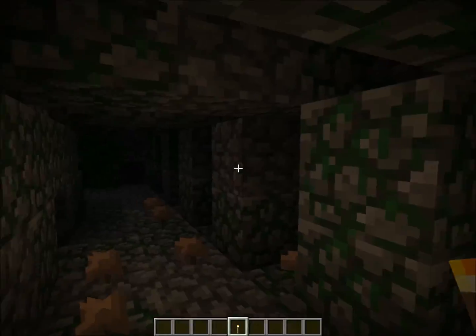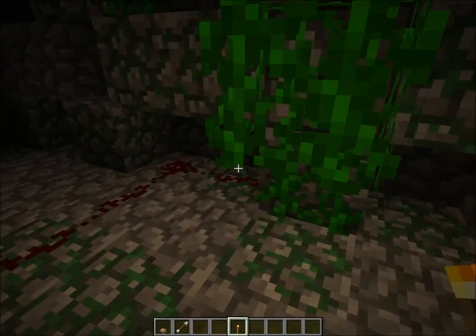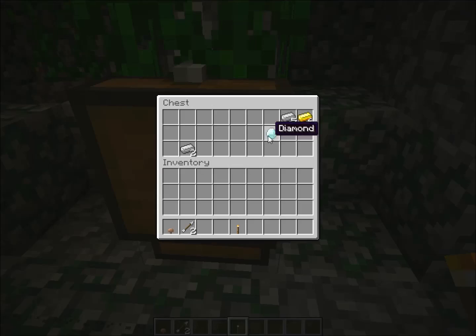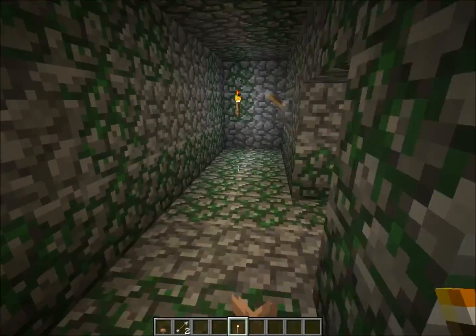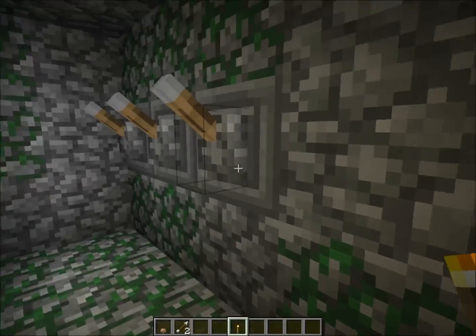And then if you go through here you've got trip wires obviously, so that's quite nice to get. Arrows, dispensers, and then another diamond and iron and gold, as well as all this mossy cobblestone and levers and this nice circle stone.